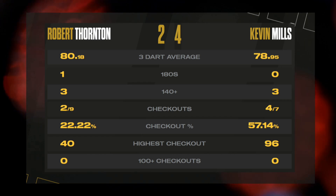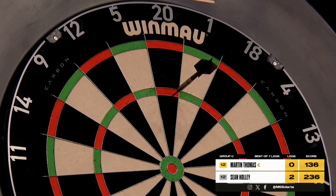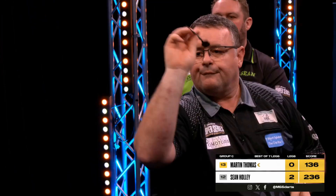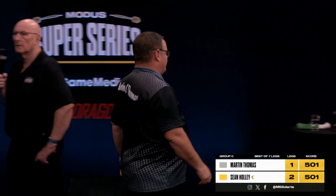Coming up after the break, it is Martin Thomas in action — he takes on Sean Holley. Another dart, and that's a perfect guide for dart two — double eight for a 1-3-6 finish. And that may well be the spark for Martin Thomas, acknowledged by Sean Holley, who knew the class of that finish.